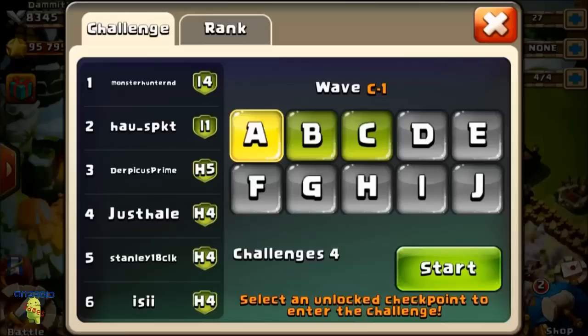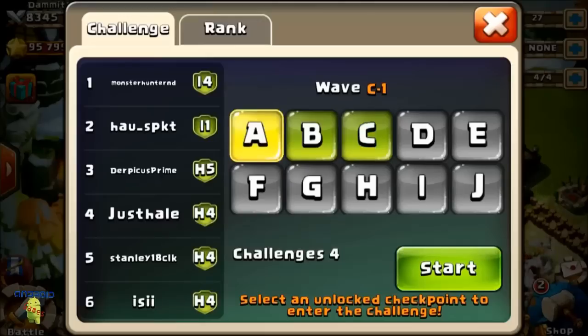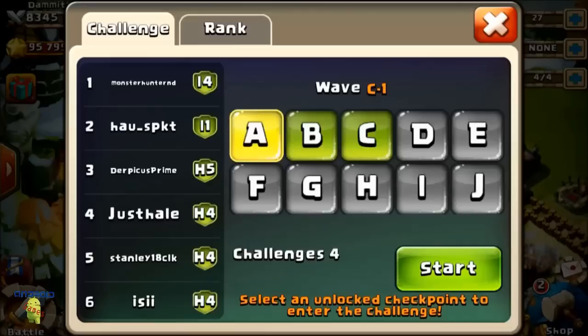You get various amounts of rewards - mana, gold, XP for your heroes, and shards if you get through all five waves. B gives 15 shards. I don't think I've gotten through C yet so I'm not sure what that gives, and A I think was 10 or maybe 5.